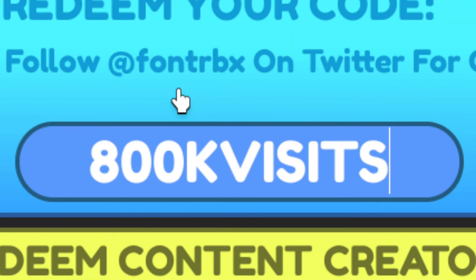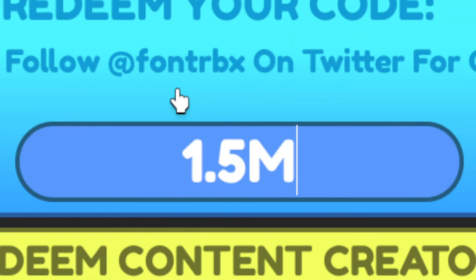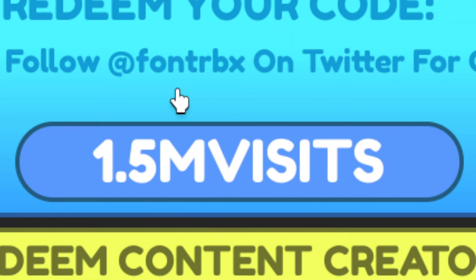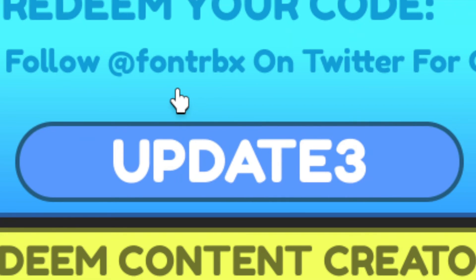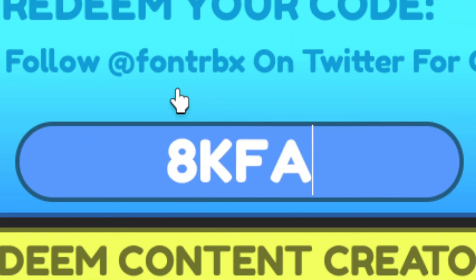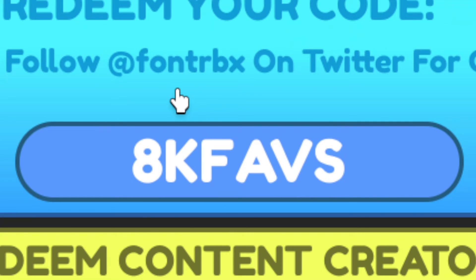Next, use 800KVISITS to get a double gem boost. Use 1.5MVISITS to get a double damage boost. Use UPDATE3 to get a double power boost. And use 8KFAVES to get a double damage boost as well.